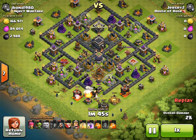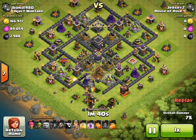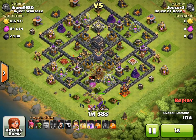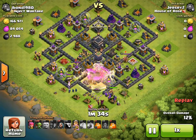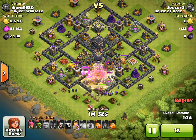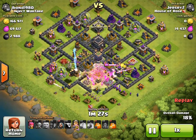I've got my wizards down, and then what we're going to do is drop the king, drop a couple more wizards, and drop our clan castle. Then drop a heal down on the giants, drop a rage down there, and hopefully get the golems in there so they go straight for the DE.